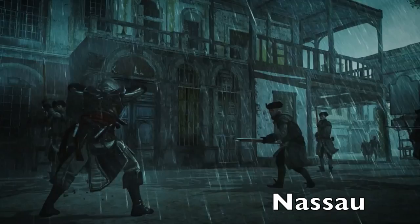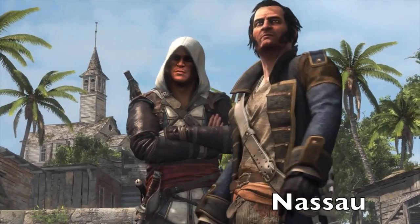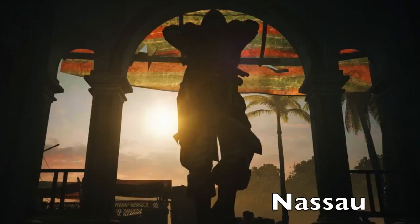The next announced location is Nassau — referred to as Naceo in early materials — which we haven't seen much of beyond a couple of concept art images and small glimpses. It is the capital and largest city of the Bahamas and is visited many times by the pirates of the time, including Edward Kenway.